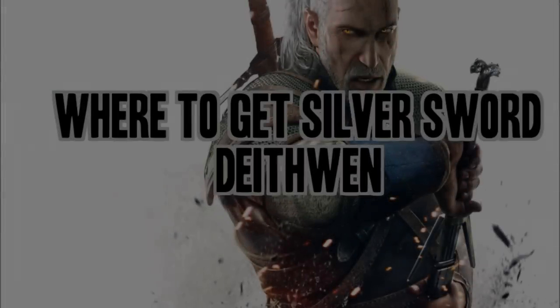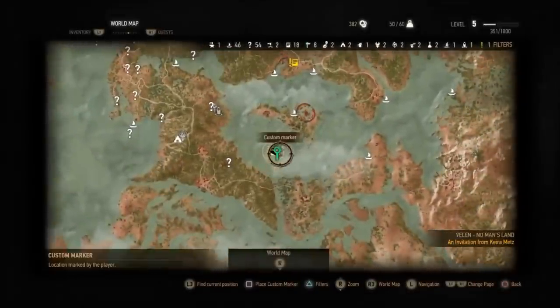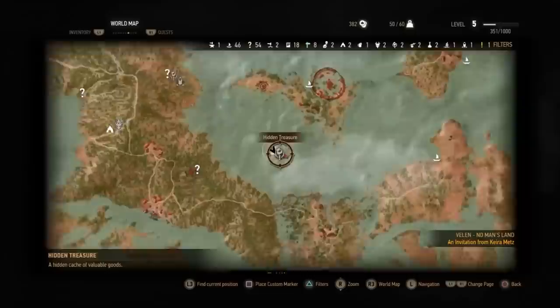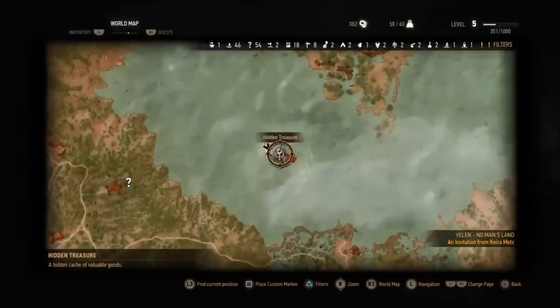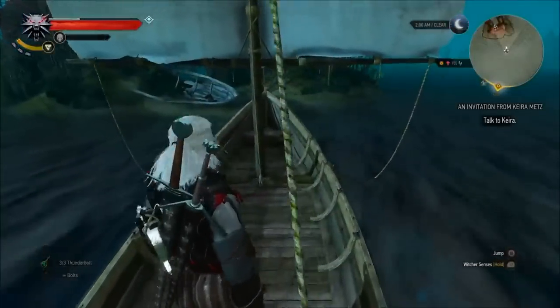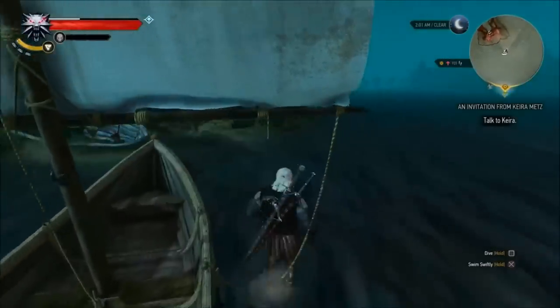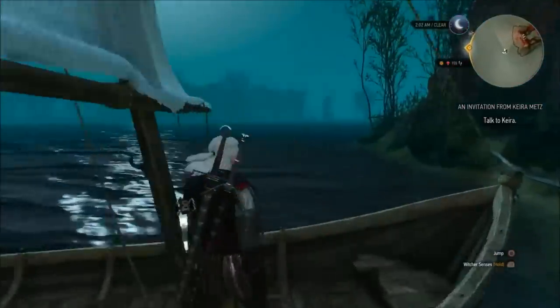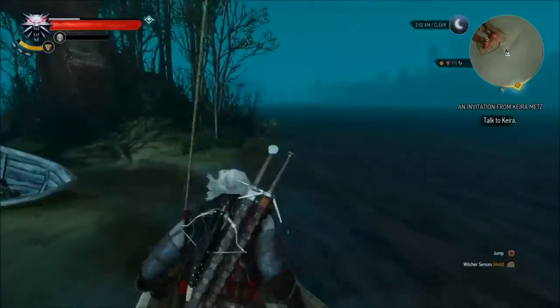You'll want to go into the ocean. This is going to be easiest if you've just beaten Nithral. You see that little island directly east of where you killed Nithral. It's kind of hard to explain so just use the map — it'll show you where, you can even see this island from there.